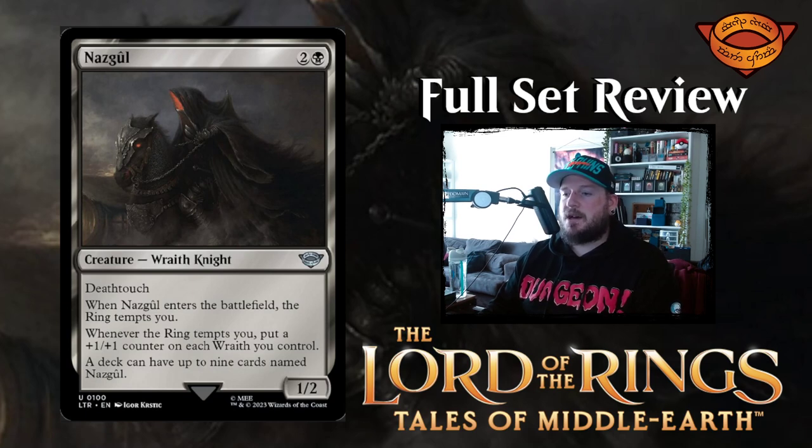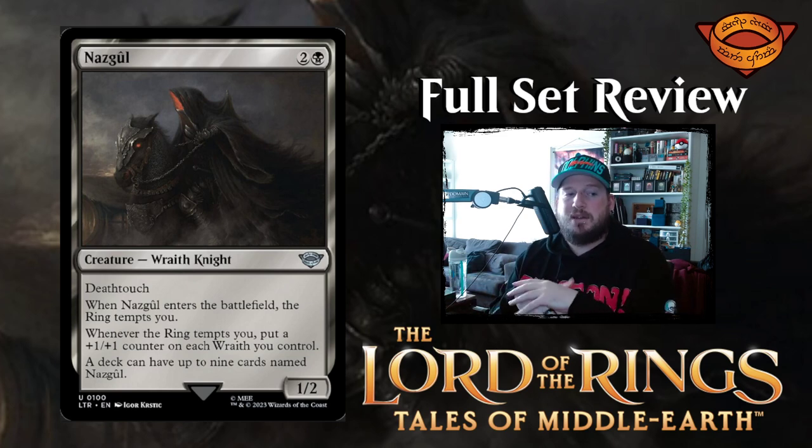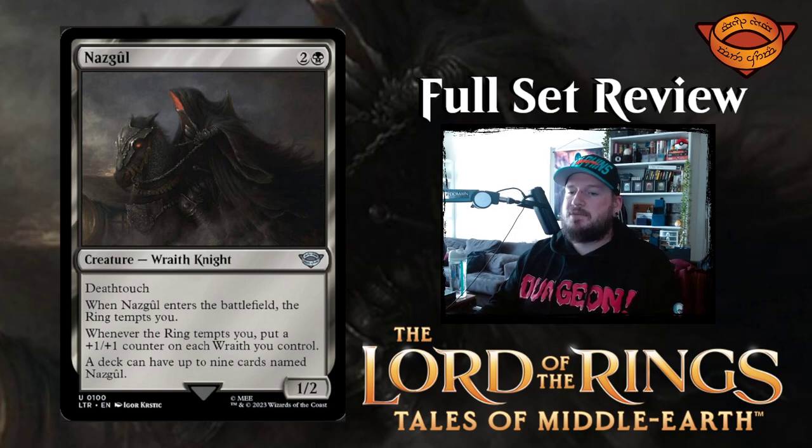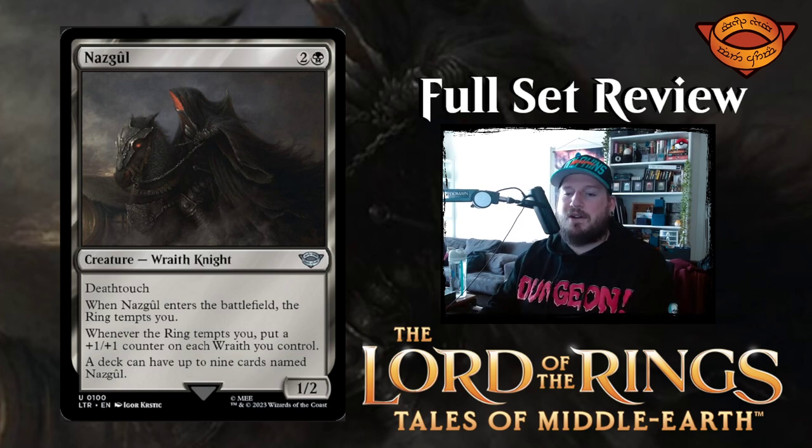Next up we have Nazgul — two and a black for a one-two wraith knight creature with deathtouch. Whenever Nazgul enters the battlefield, the ring tempts you. Whenever the ring tempts you, put a plus one plus one counter on each wraith you control. A deck can have up to nine cards named Nazgul. I've decided I'm going to build a Nazgul ring wraith deck and brew it on stream this week at Mox Field — if you're not following the stream, give it a follow.